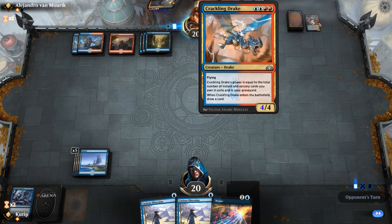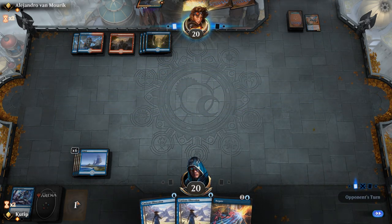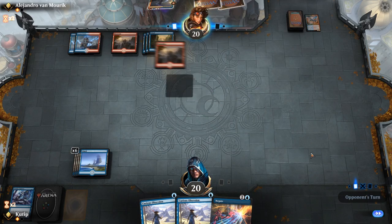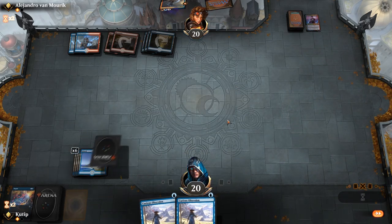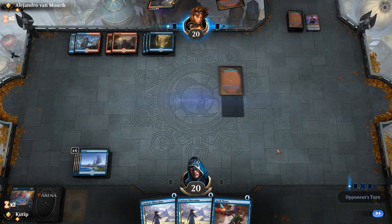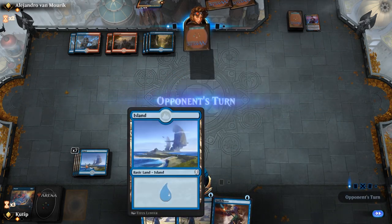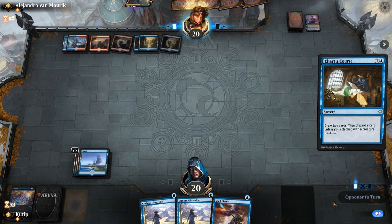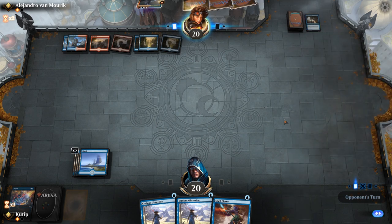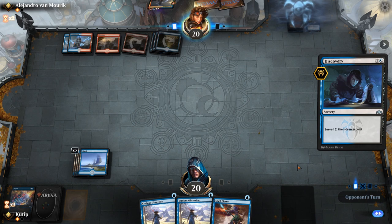At least he doesn't have any threats. He's throwing all this removal and we are drawing all the good stuff. Please don't have a Spell Pierce — yes, thank you. Negate is fine unless he draws more creatures. Should I play a little more passive? Please don't let that be a Negate — good. We are drawing answers and threats, and he's drawing threats while I'm drawing answers. How can I draw so many lands with this deck?